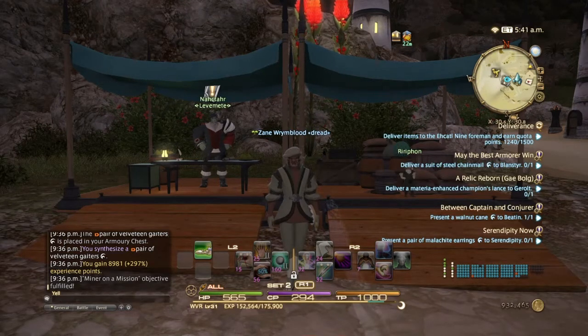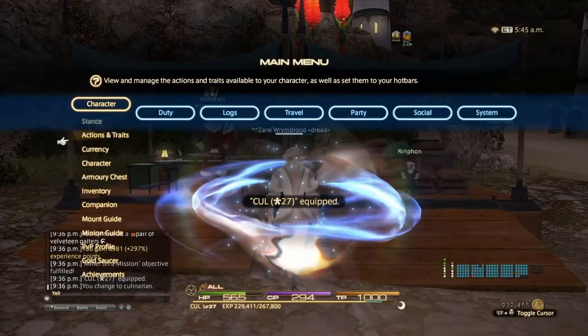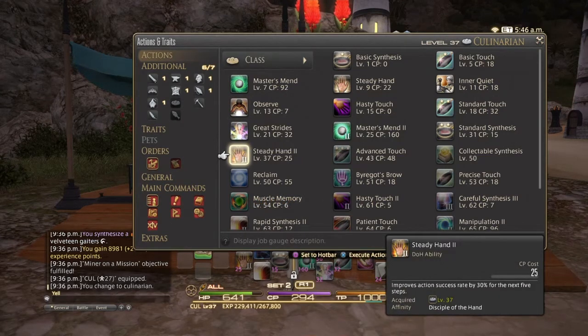Now, if you want to make this a whole lot easier, we're going to be boosting Culinarian to 37. At level 37, Culinarian gets the next best cross-class ability: Steady Hand 2. At a cost of 25 CP — just three extra CP over Steady Hand — you'll be able to improve action success rate by 30% for the next five steps. That means hasty touch has a 50% chance of failure, but with Steady Hand 2 you have an 80% chance of succeeding, so instead of a 30% chance of failure, you have a 20% — which is a big difference.